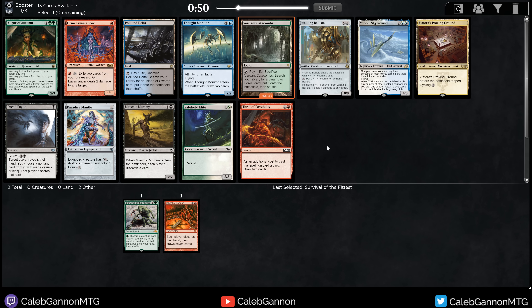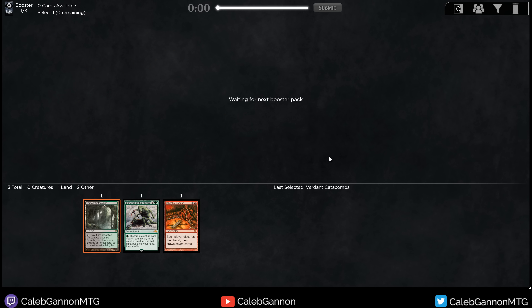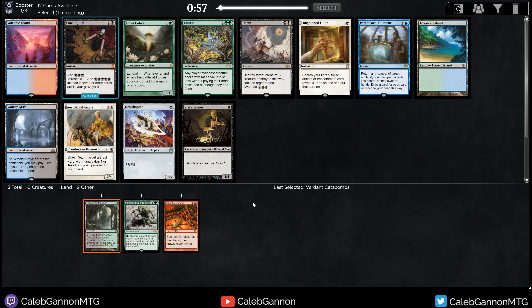Thrill of Possibility is interesting — it does give you a discard outlet. Verdant Catacombs. This is the Jund Triome. I might take the Fetch first and see what comes around. There are a lot of good Jund cards here, and with Survival I'm not really sure what direction I want to go. I'm going to take the Fetch. I would actually like the Jund Triome because Survival decks tend to be in the Jund/Abzan colors. We're looking for some Root Wallas, some Vengevines. Every time I've drafted this cube, I've ended up in a completely different archetype.